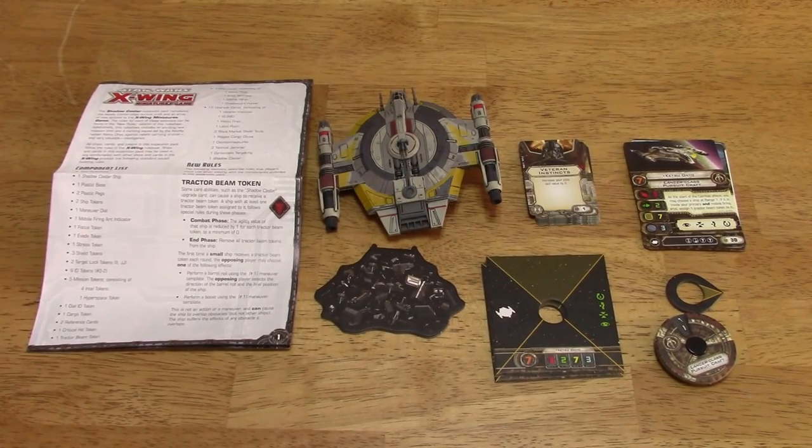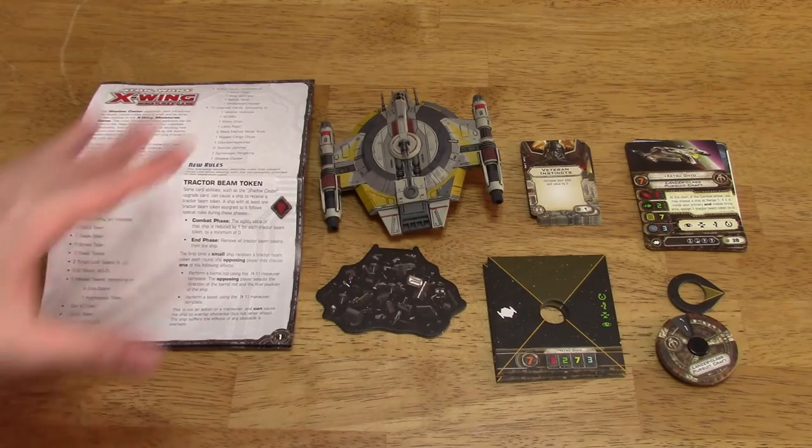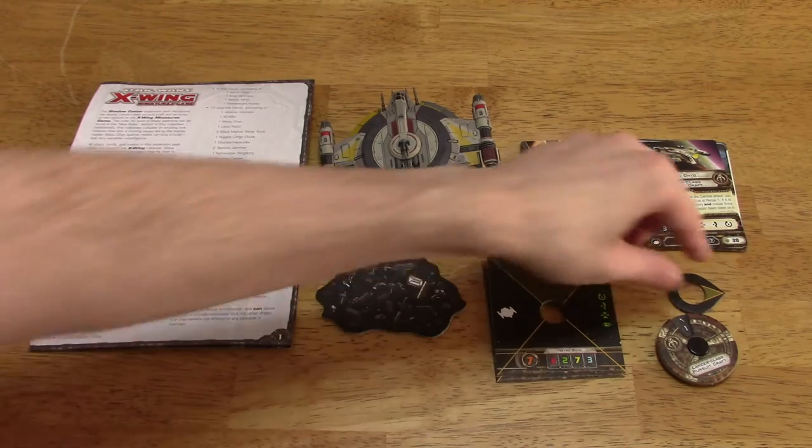Hi folks, this is Vince with Dad's Gaming Addiction, and today we're going to look at the Shadow Caster expansion for the Star Wars X-Wing Miniatures game. This is a scum ship. We're going to go over the model, the pilot cards, and the upgrade cards. There's also a new mobile firing arc, which is really cool.